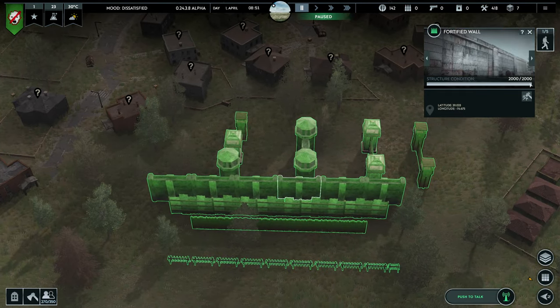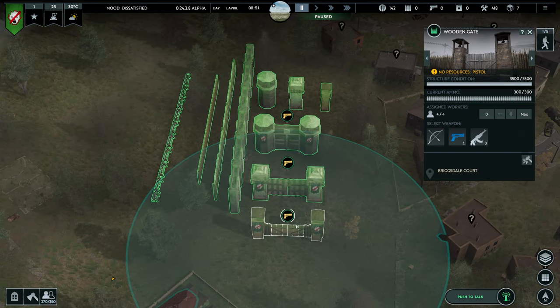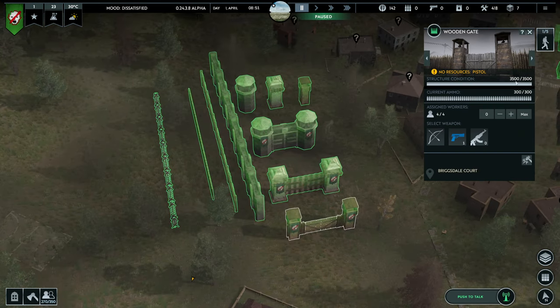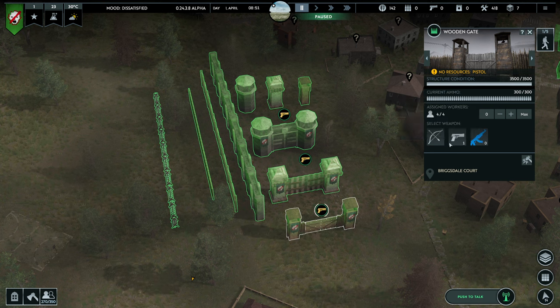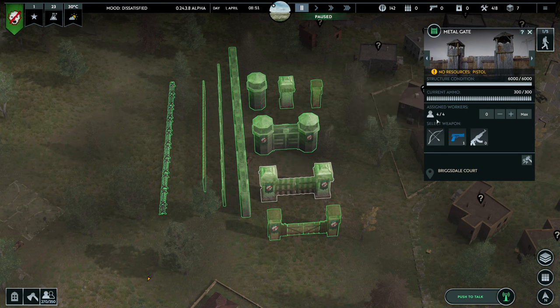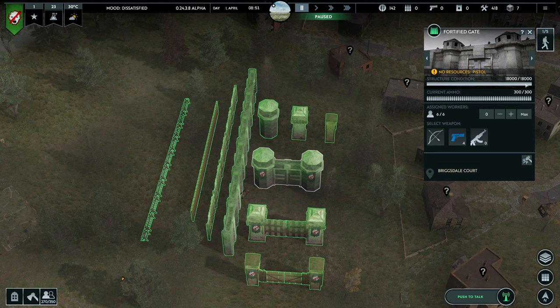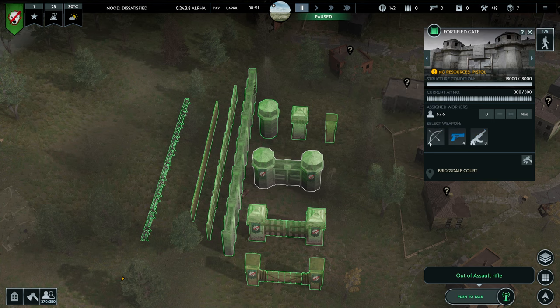For gates: the wooden gate has 3,500 HP and is very weak — it can house four workers or guards who can shoot from there using assault rifles, pistols, or bows and arrows. The metal gate has 6,000 HP, same ammo options, and also four workers. The fortified gate has 18,000 HP with the same ammo options but six workers — ARs, pistols, or bows and arrows.